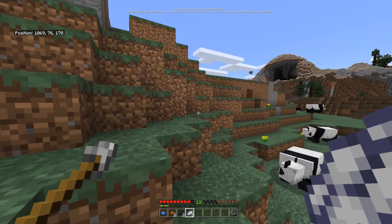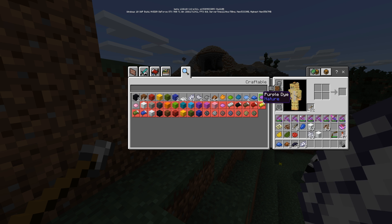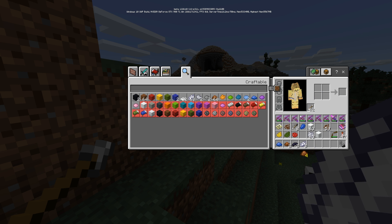Instead, it's just a better organization of the dye system. All of those other four items have secondary uses: lapis is used for enchanting, which it's way better at than being a blue dye; cocoa beans are used to make cookies and can be farmed; ink sacs exist as different things; bone meal is used to grow plants and is way more important in that role. However, if you want exclusive white dye without mixing it up with your other resources, you now can.